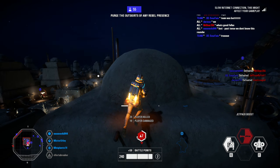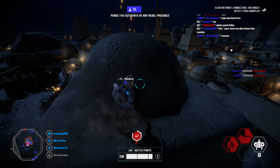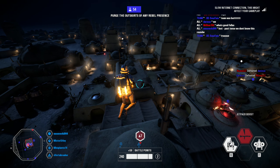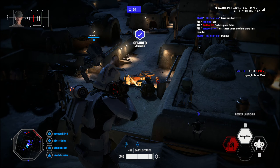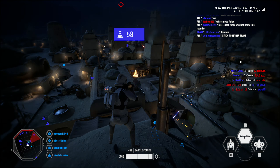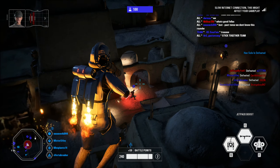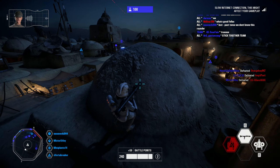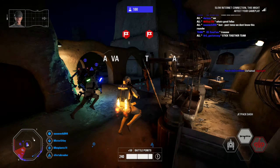Unidentified rebel commander on site. I wasn't hired to protect you. Sector secure — the rebels are retreating. Push them deeper into the settlement. The rebel evacuees are heading for the docks while their soldiers bog us down in street-by-street fighting. Clever. Seize their rally points at the auction house and bazaar.